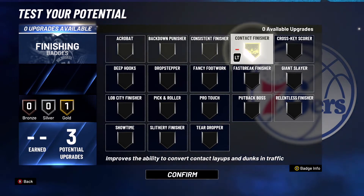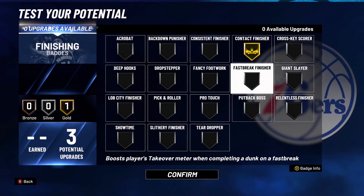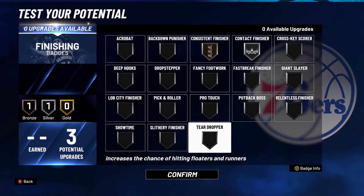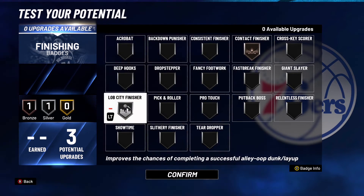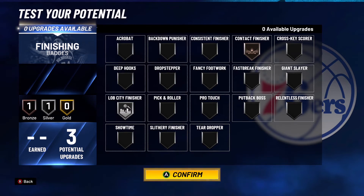For finishing badges, option one: put Contact Finisher on Gold. Option two: put Contact Finisher on Silver and Consistent Finisher on Bronze. Option three: take Consistent Finisher off, put Contact Finisher on Bronze, and put Lob City Finisher on Silver.